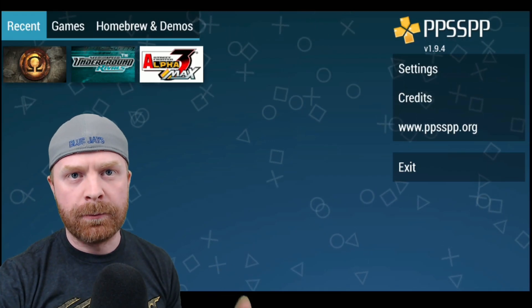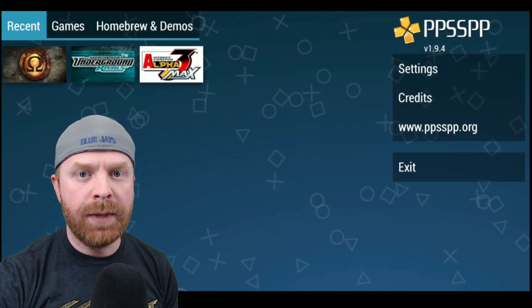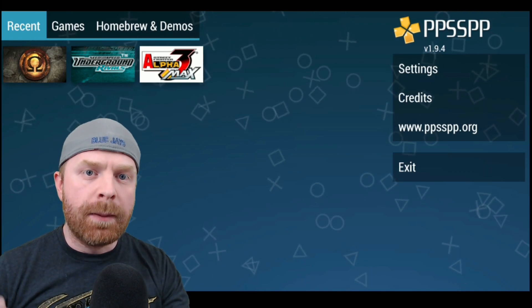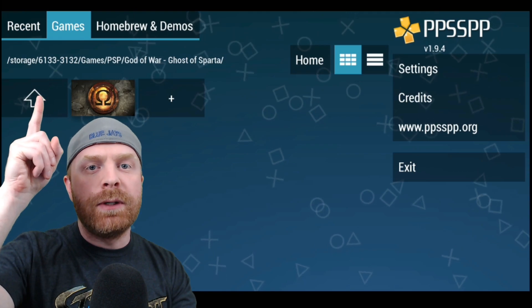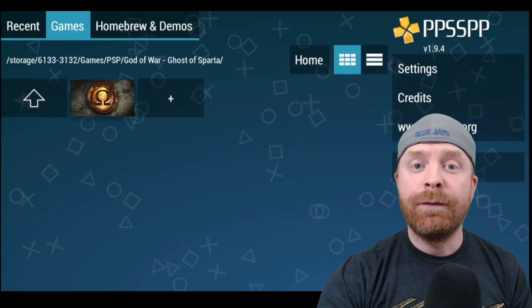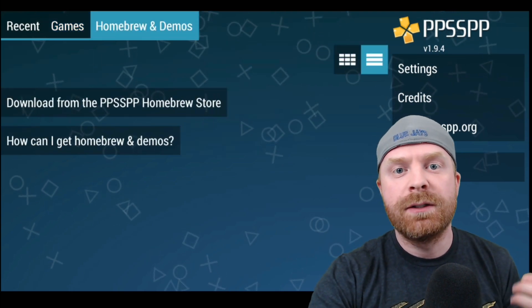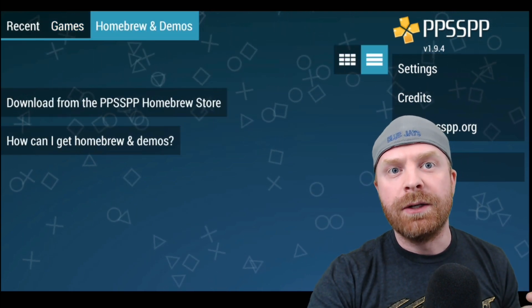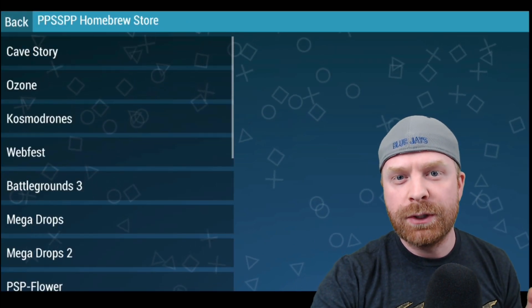Once you have the app up and running, you'll be greeted with a screen showing a list of your recent games. There are other menus as well. If this is your first time opening PPSSPP, you'll want to go into the Games menu to locate your games. If you don't have any games, you can head into Homebrew and Demos, because there are free games available. Just click the link that says 'Download from the PPSSPP Homebrew Store.'